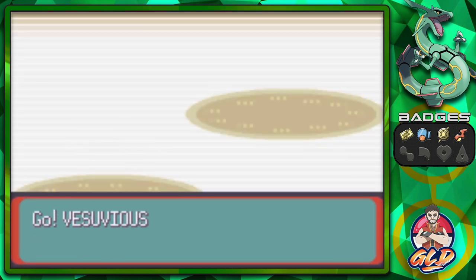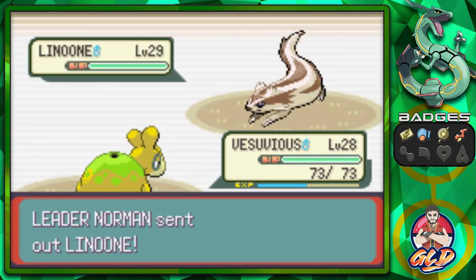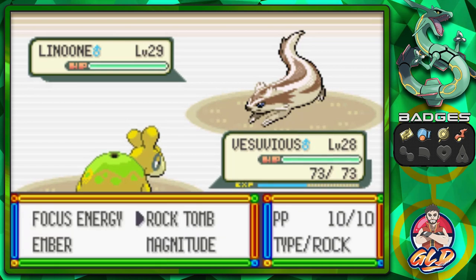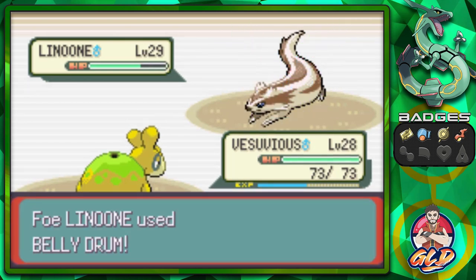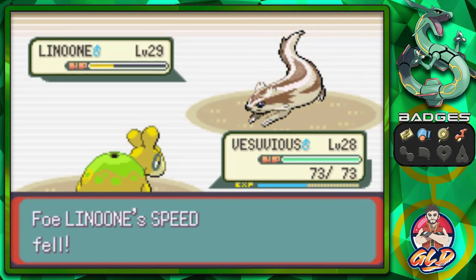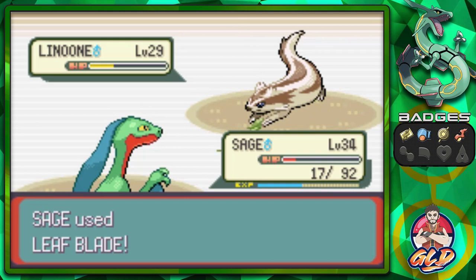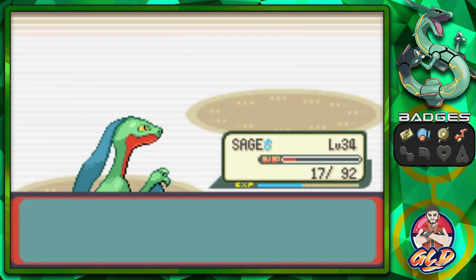We're going to switch out to Vesuvius. Linoone — you don't look like much. But this guy right here is going to do something. Here comes its Belly Drum attack — that will lower half its HP but maximize its attack. We're going to lower its speed with Rock Tomb. This will give us an advantage. And Slash Attack — holy crud. That takes us away. The only Pokemon that can do any real damage is Sage of the Halo himself. Leaf Blade for the win — and just like that Linoone has been defeated.